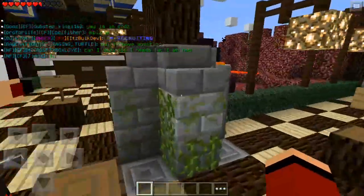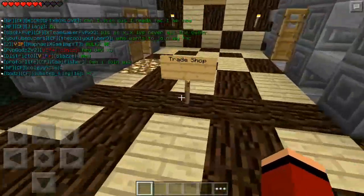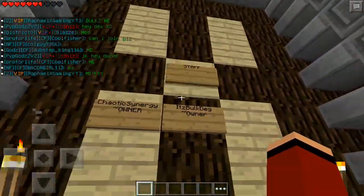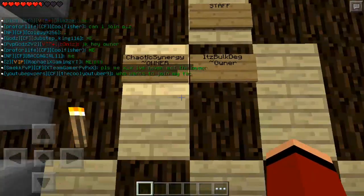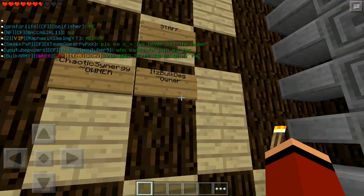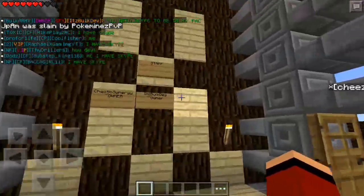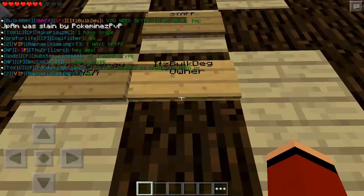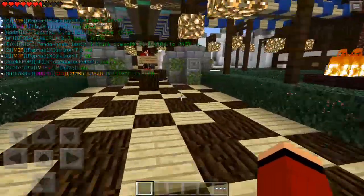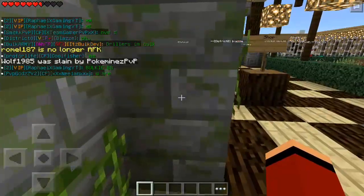So I'm going to take you through a tour. This is the trade room. The trade shop is over here, and over here you can see the staff or the people that created the server. The owners are Chaotic Synergy as well as It's BulkDeg, and it's pretty awesome. They're actually online right now, so that's pretty cool.